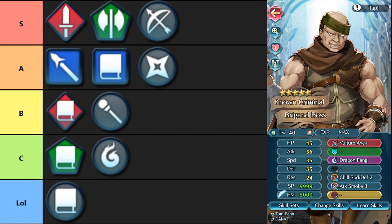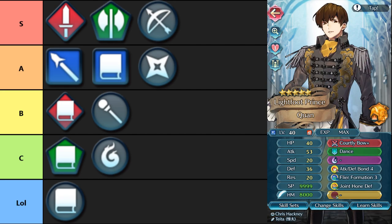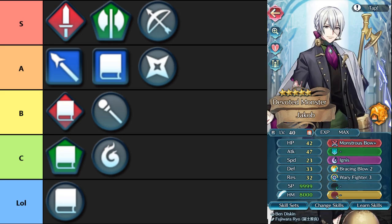Then we get to the final weapon type in S tier: bows. Bows also have quite a lot — similarly to axes and swords, they have their own inheritance options that most other weapon types can't replicate. They share similar effects: Courtly Bow is the same as Stout Axe — damage reduction on the first hit if the foe can double, really nice for defensive armors. Monstrous Bow is gimmicky but if you can land a single hit, you're inflicting Panic Smoke, so it has its niches.